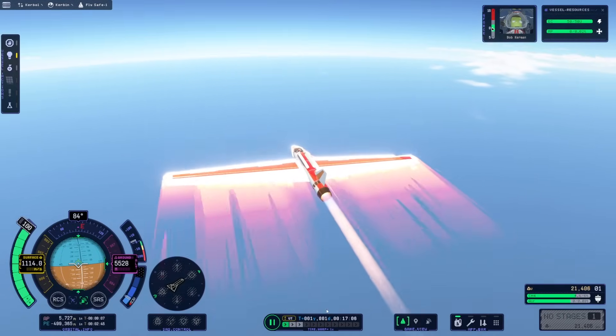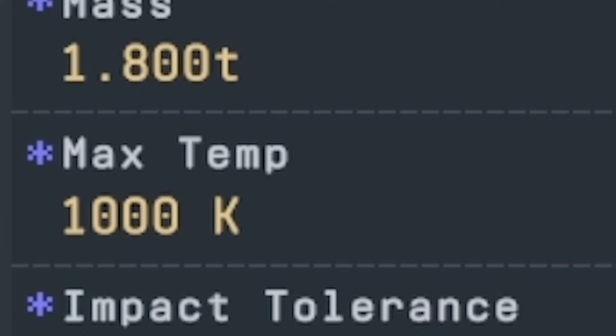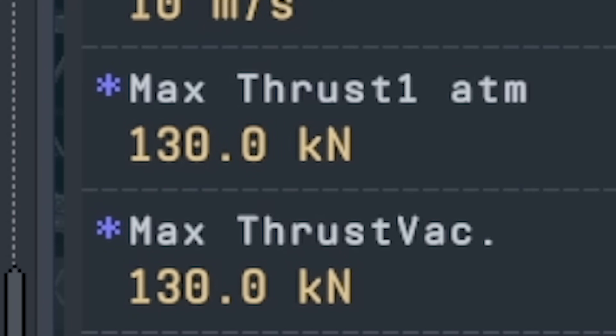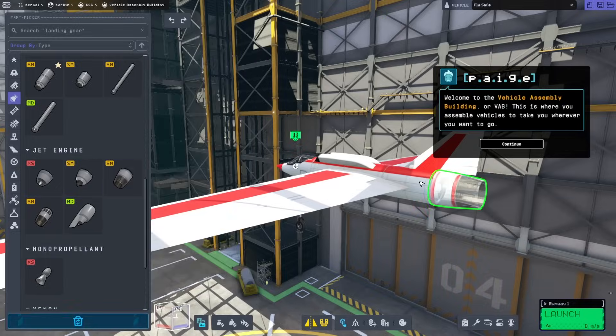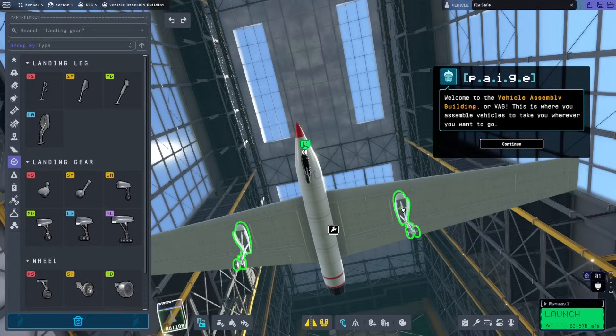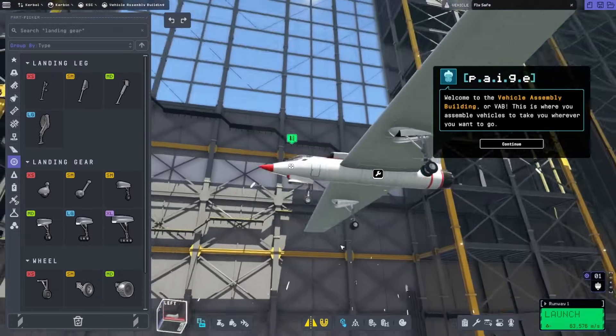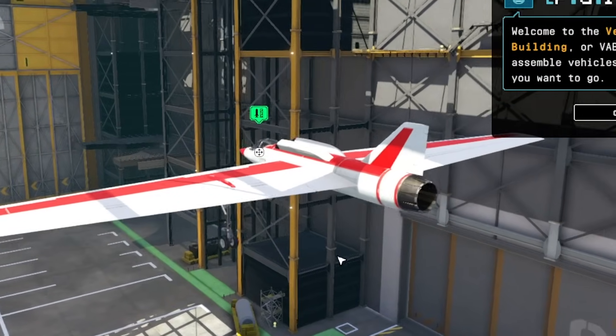Let me try a slower engine. The one I had on was called the Whiplash, which produces 130 kilonewtons of thrust. So let's try the Panther — that should be a little bit slower. I might also give myself some bigger wheels so my engine at the back is less likely to explode when I try to pull up.